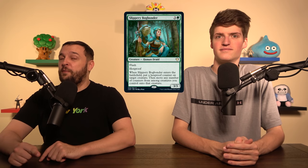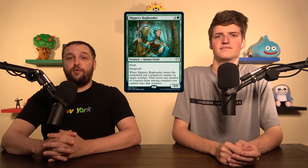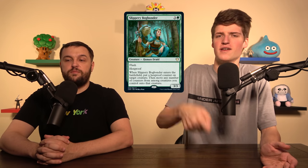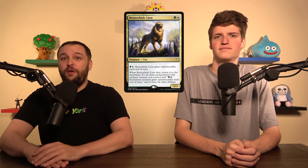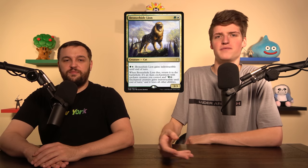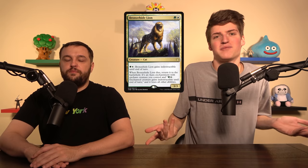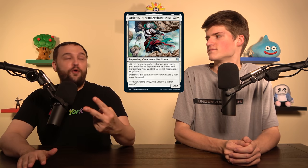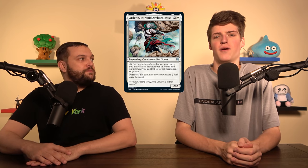Slippery Bogbonder carries equipment well because it has hexproof itself, and on top of that it gives something else hexproof — protecting your commander or saving a different threat from spot removal. Brood Toad Lion is a weird card — it's a creature that becomes an aura — but it's a budget-friendly way to protect things: it can gain indestructible with two mana held up. Arden, Intrepid Archaeologist lets you move equipment and auras all around, cares about both, and cheats equip costs.